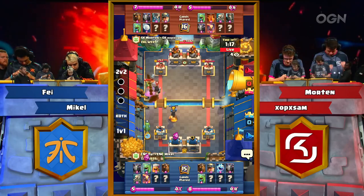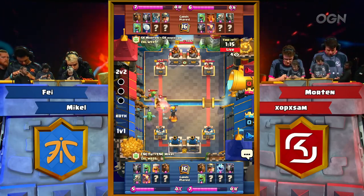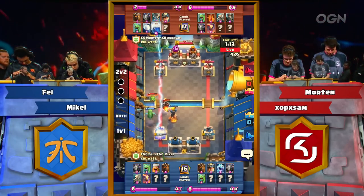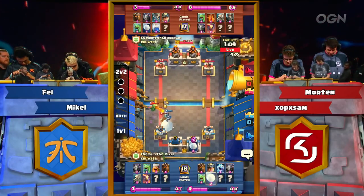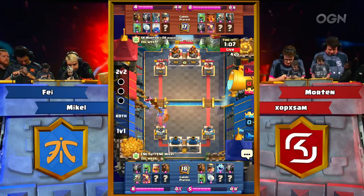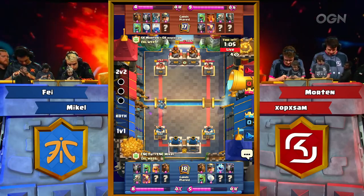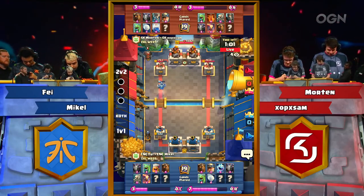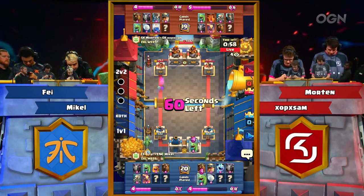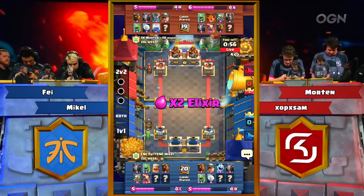Inferno Tower comes down for Fnatic, providing great defensive prowess over that Lava Hound. Lava Hound not making it across the river — well played Lightning. I don't know if they have anything to pick up — last second Snowball, very nice Snowball. So SK Gaming currently with a slight lead of almost 200 HP as we move into double Elixir time.